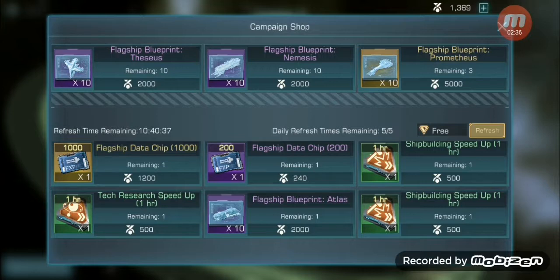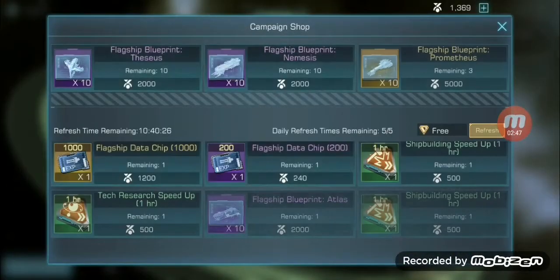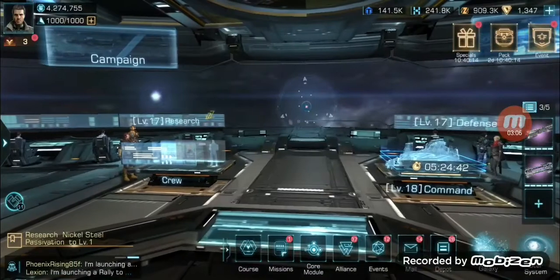What I want to do today is make sure that I build my Prometheus. That actually refreshes every day, by the way — I thought I'd mention that. So you can actually pick up 30 blueprints for the Prometheus per day, and you only need 50. Then obviously you can collect more to fortify it.